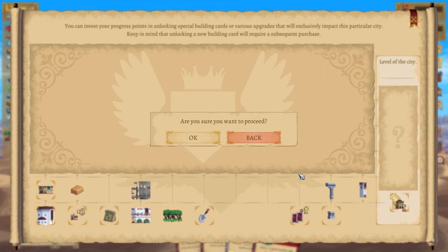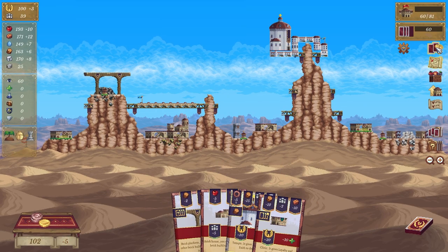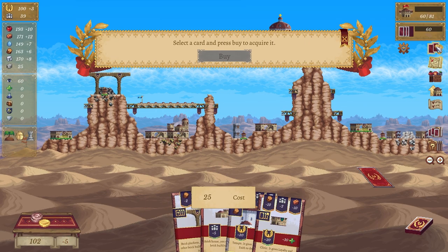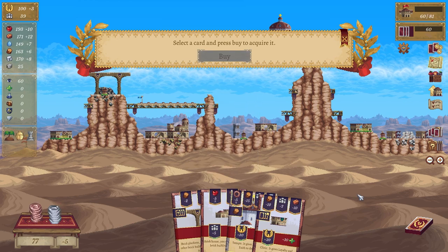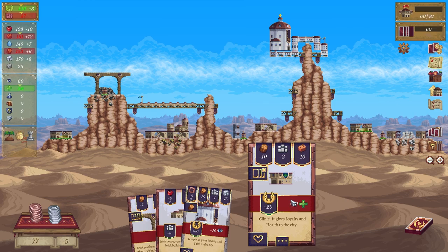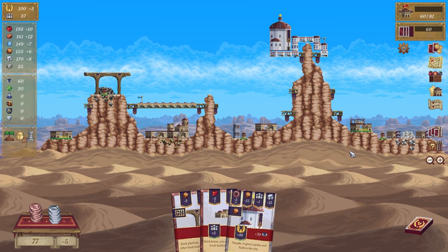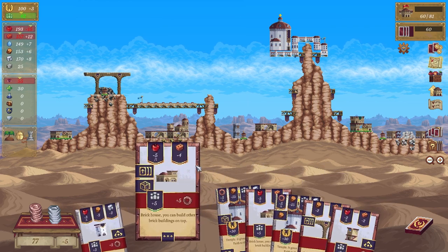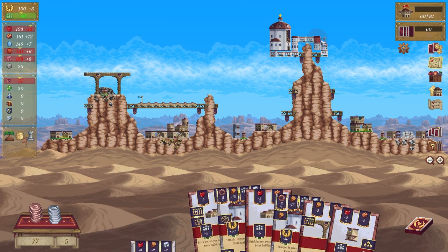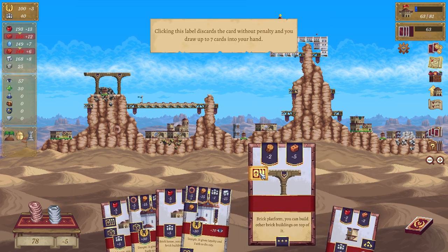We are going to go this one — have to unlock it, have to buy it. There we go, cast buy. And then I want to put the clinic somewhere. We might put that on top of the farm — that'll do. This one can go higher up, this one not so much.